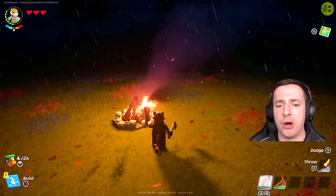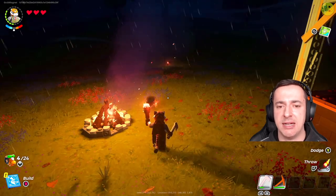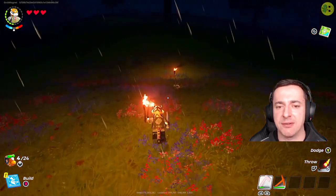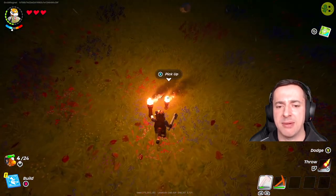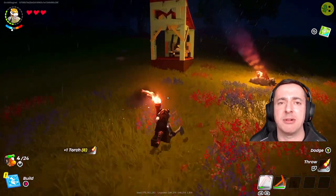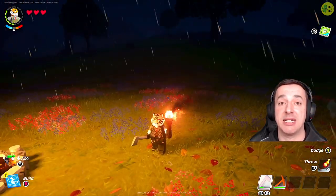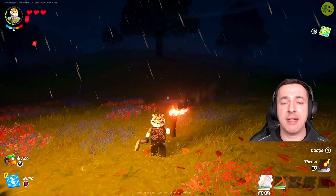You can't turn it on or off, but you can throw it with the left trigger — there, I've thrown a torch and it's lighting up that area. If you go up to it you can pick it up with X and it's added back to your torch count. You want to make a few torches — they're going to help you see in the dark, and they're particularly useful for when you go into caves as well.